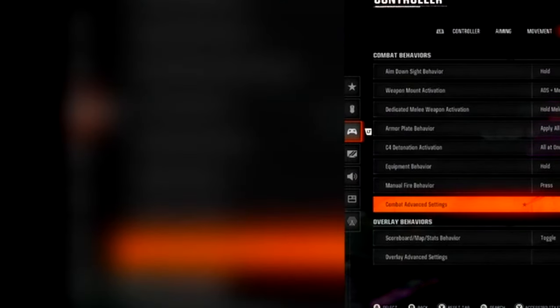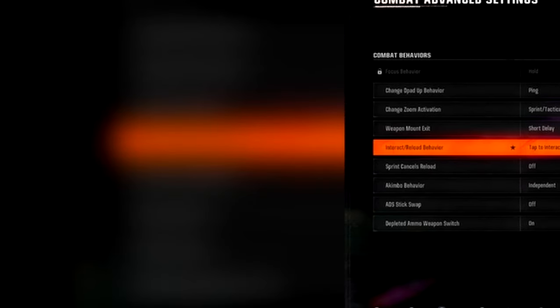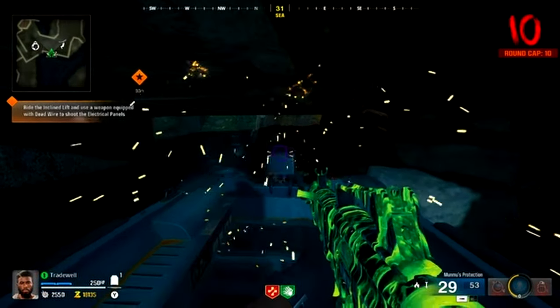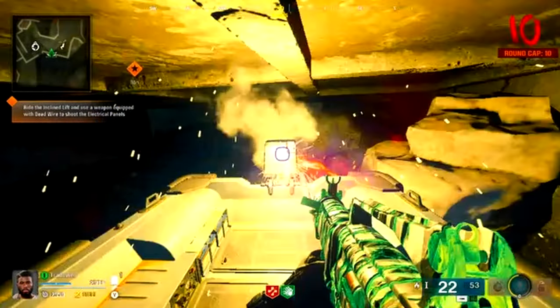What you want to do is go to your controller settings and go to tap to interact — this will make this glitch a hell of a lot easier. You need to shoot the engine until the flame comes on your screen.